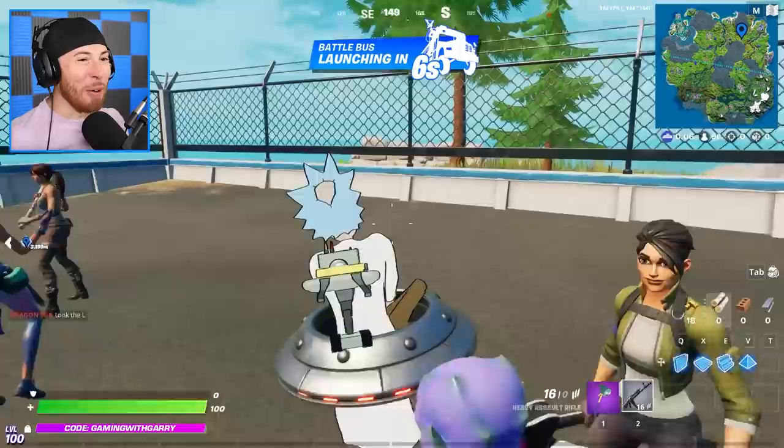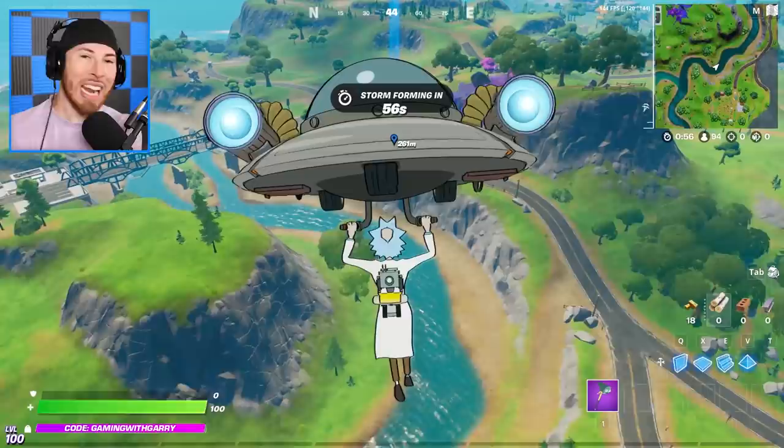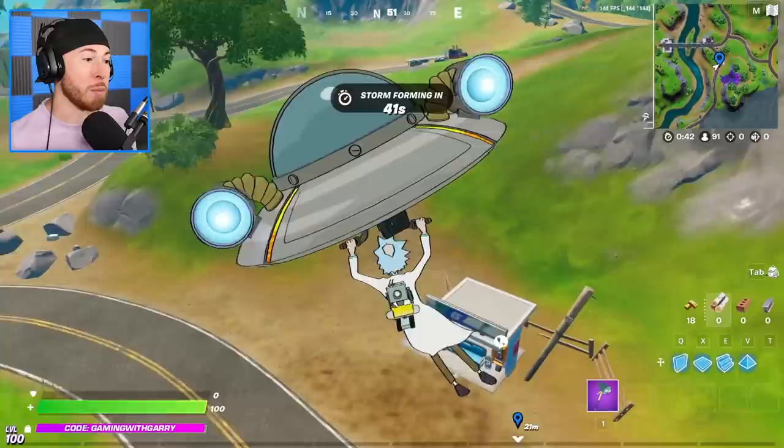This new emote's actually pretty sick, I'm not gonna lie. And everyone is looking at me like I'm crazy because I have it. To start this video off, the first quest that everyone has at the start of the Battle Pass is to go ahead and answer the phone. It says stage one of Rick Sanchez — accept a quest from a pay phone.